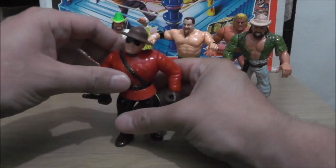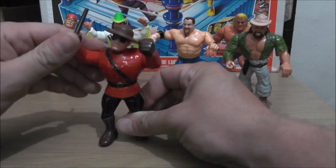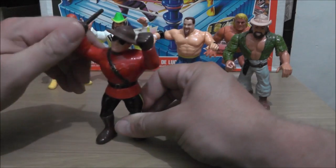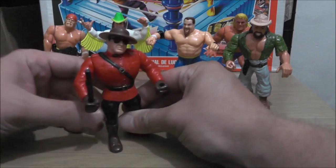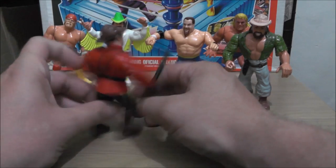We've got the Mountie with Mountie Mash. Since he comes with a weapon, he does the typical weapon move. He's got his entrance gear on as well.